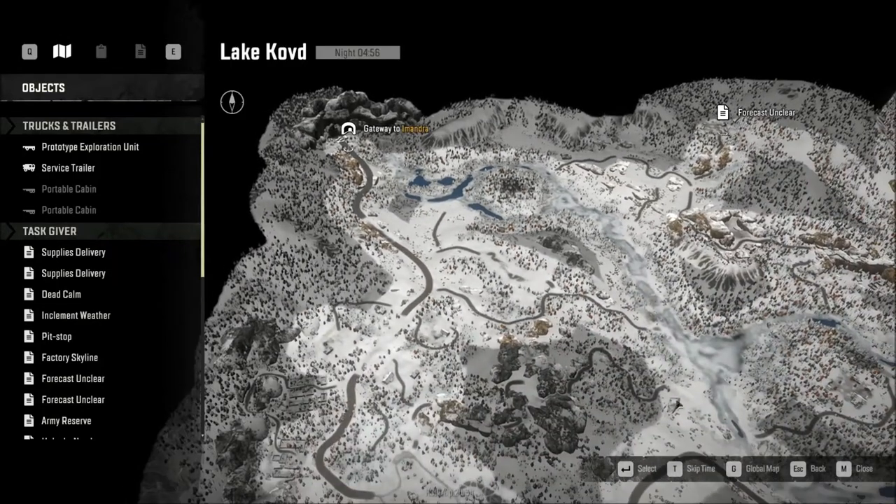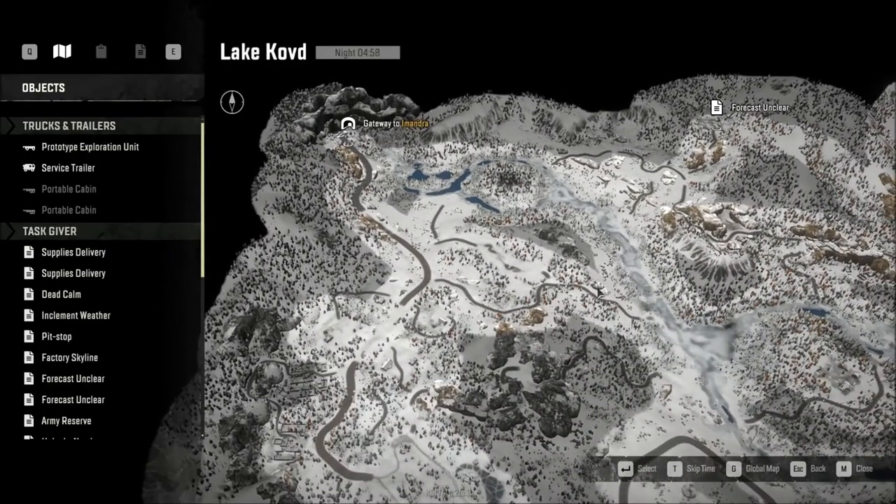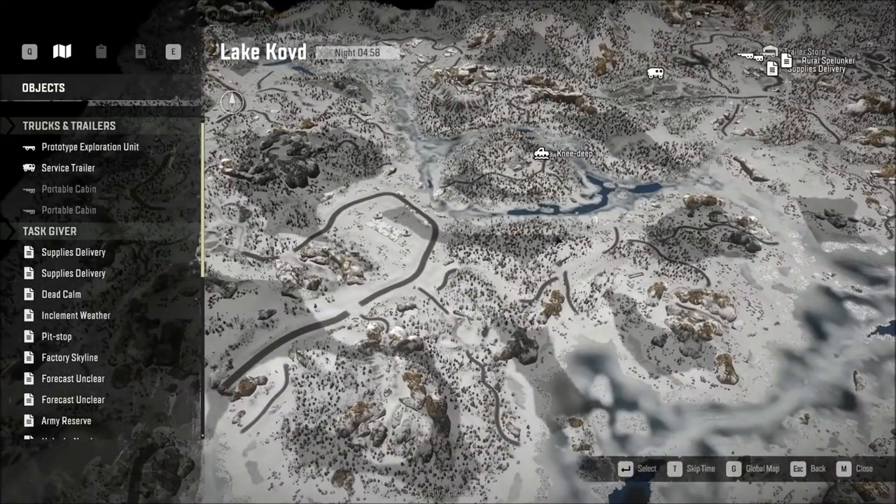So that's your strategy to get from Lake Coved to Amandra. You have a really good truck with chain tires, lift kit, sideboard bed, and a sideboard bed trailer, and you're carrying two metal beams.